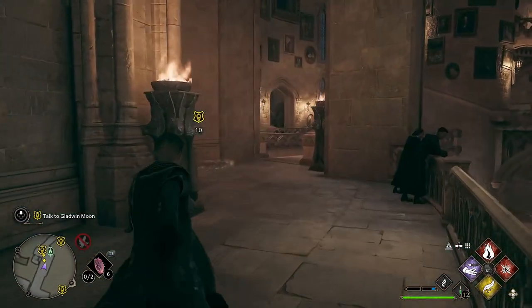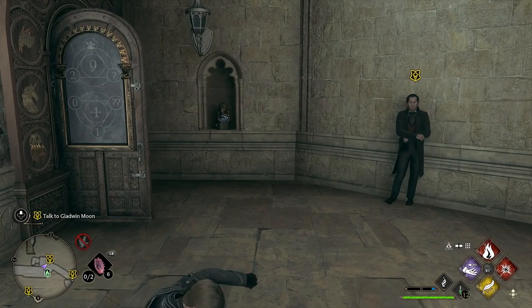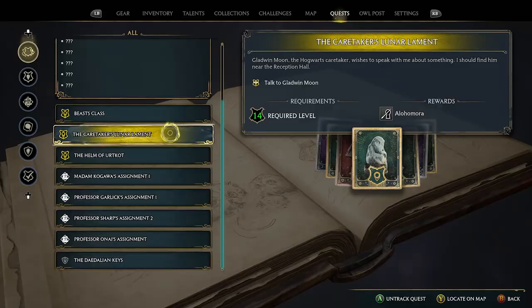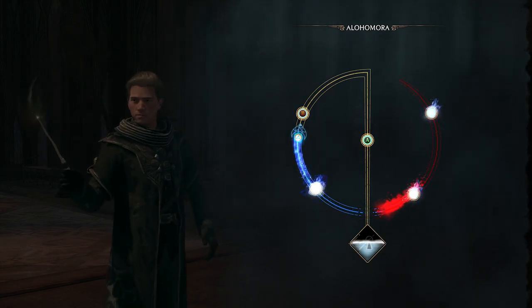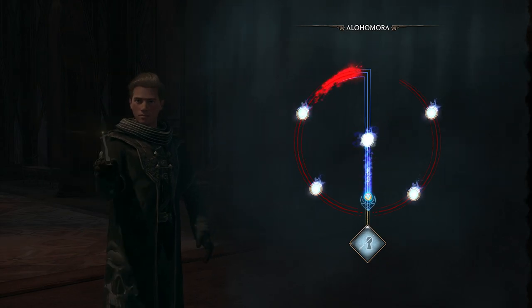This is a Demiguise statue location guide. You're going to need to start the quest. You'll need to find 9 moons total, or 8, because Gladwin Moon gives you one, and then find a further 13 for the higher levels. The quest is called the Caretaker's Lunar Lament, has a level 14 requirement, and requires story progression to unlock. You'll know it's available when the game transitions to the autumn season and you get an owl post from Gladwin Moon.